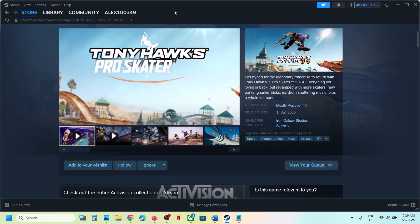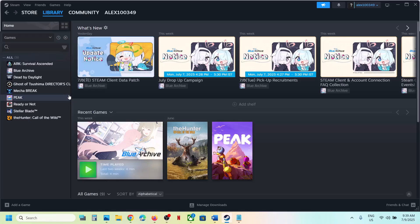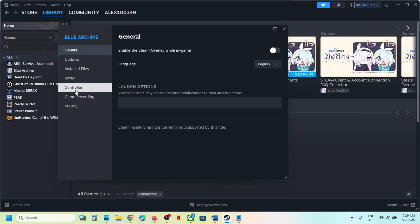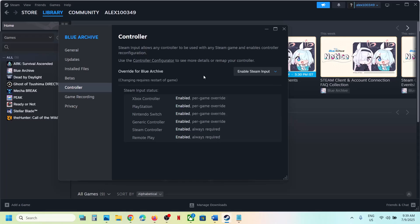To do this, go to your library and right-click on the game, then go to Properties and then go to the Controller tab. Over here, select 'Enable Steam Input' and then launch the game once again and check. This has worked for many players, so it might work for you. If that does not work, you can also try disabling Steam input and check which one works for you.